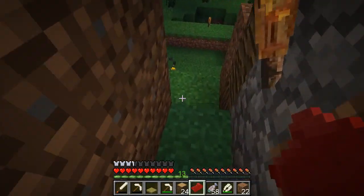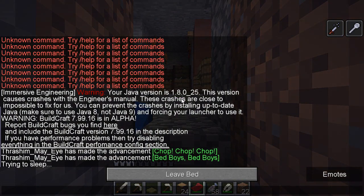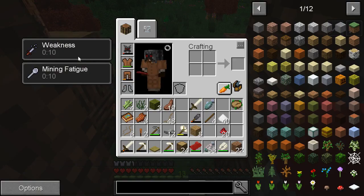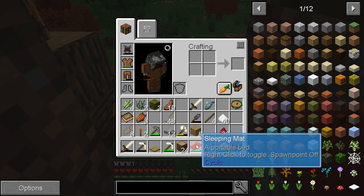I'll just put it down here for now — it's a really bad spot. Oh wow, it has a durability. That's kind of annoying. What's the little icons mean? Weakness. Mining fatigue. So it's a bad night's sleep. That's interesting. I mean eight seconds or ten seconds or whatever isn't too bad.